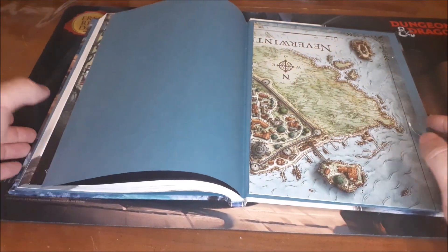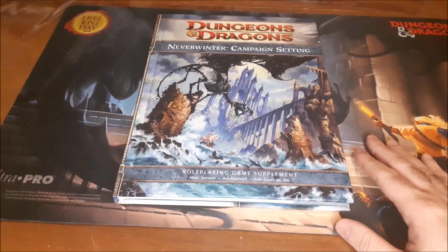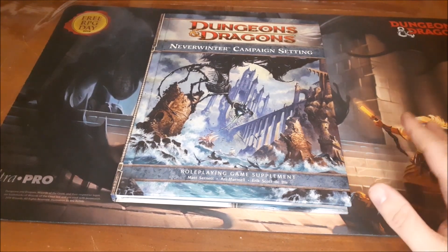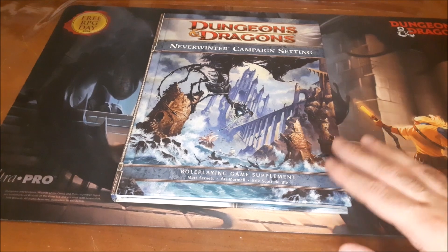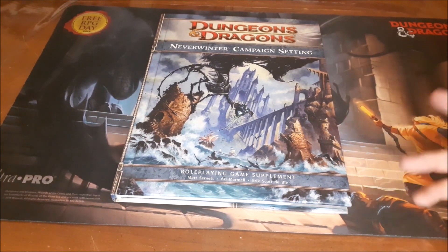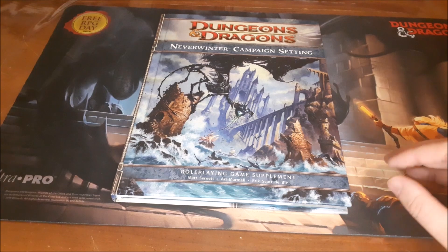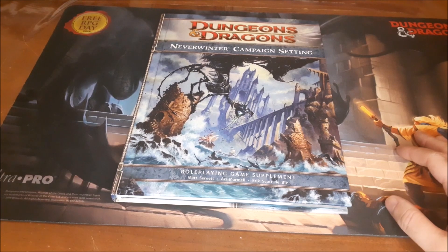Finally, there's the double-sided poster map that came with the original book — the map of Neverwinter on one side and Evernight on the other. This is a really excellent book with a lot of great setting information you could use to flesh out your 5th edition adventures or campaigns set in Neverwinter. I've always found Neverwinter more interesting than Waterdeep, so this is something I would probably run before a Waterdeep-based campaign. You can even take some of the 4th edition abilities available to the different classes in this book and use them as NPC or villain abilities, or convert them for player characters to give a little twist on standard 5th edition class options.